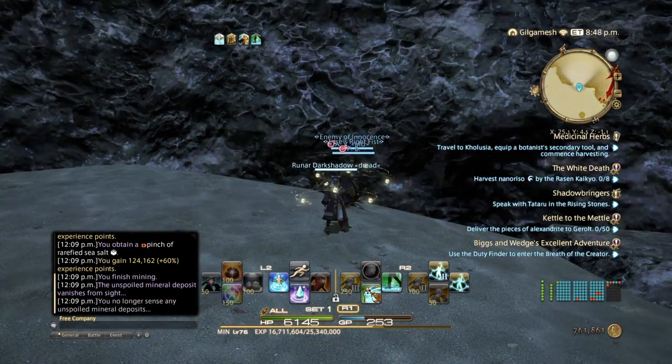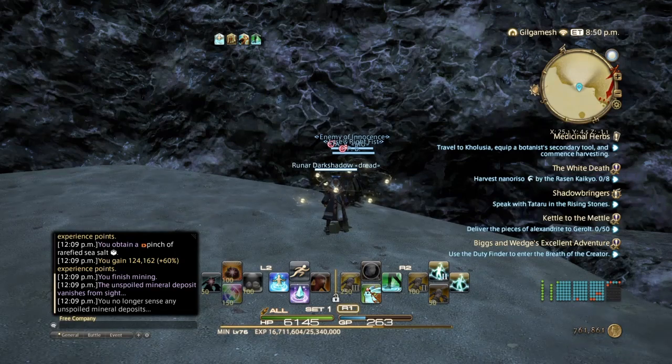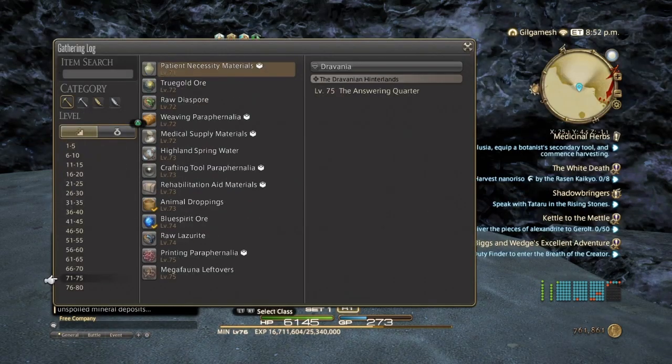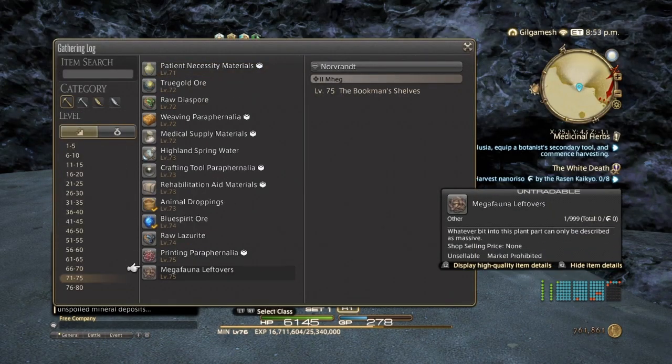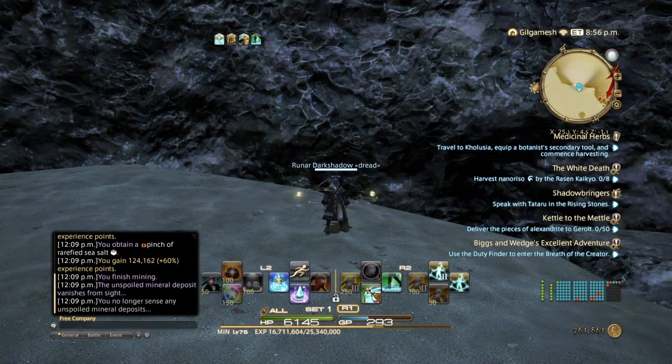After you get to level 76 or 77, we can do the next Crystalline Mean quest, which takes place at level 76. You're going to be getting the Mega Fauna, which is going to be right here at level 75. Make sure you get 18 high quality and then pass these into the Crystalline Mean.